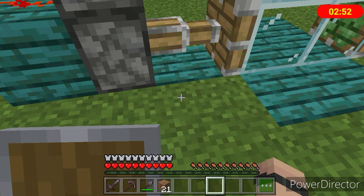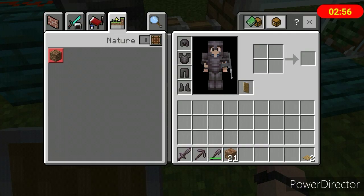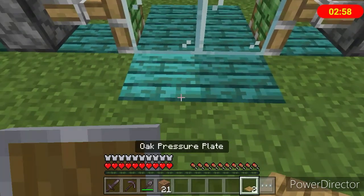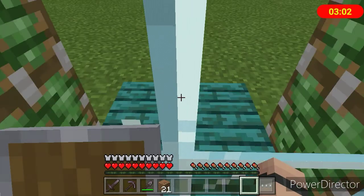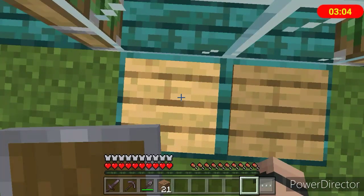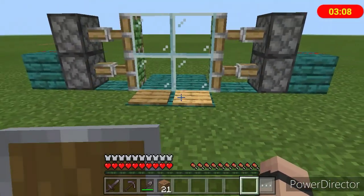Take two pressure plates and put them in front of the door, and when you put them in front of the door it will automatically open — our door will automatically open.